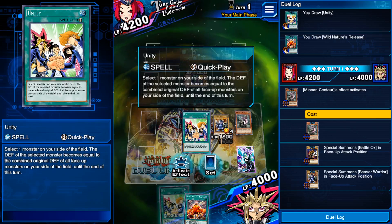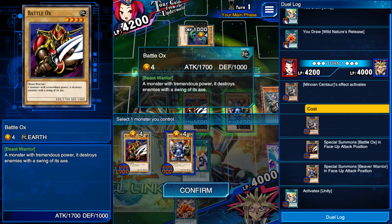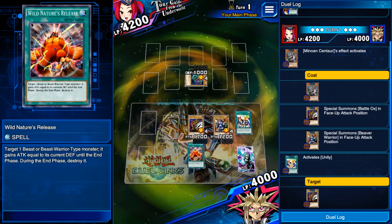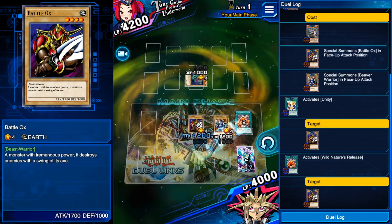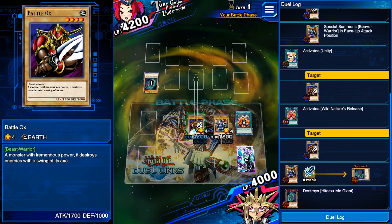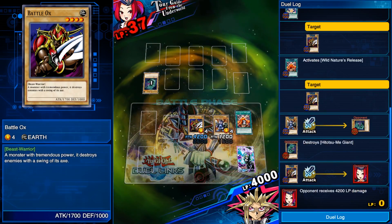Then here you play Unity and you put it on your Battle Ox. And then you play Wild Nature's Release, also on your Battle Ox, giving it 4,200 attack points. And then you use your Beaver Warrior and you attack the Hinotama Giant — sorry, I'm bad at pronouncing. And then you attack them directly with Battle Ox. And that's how you beat the first one.